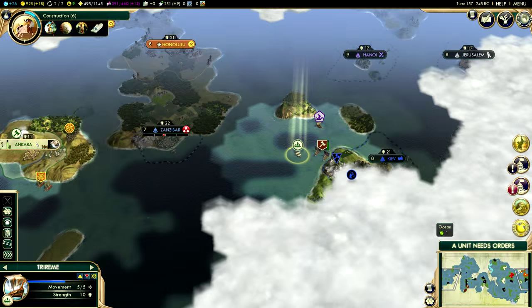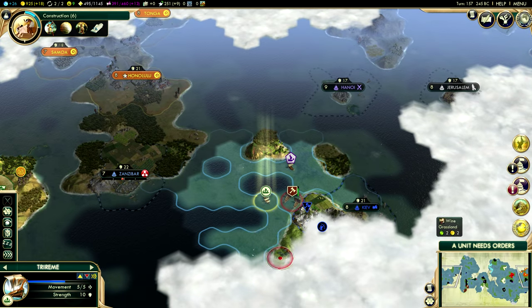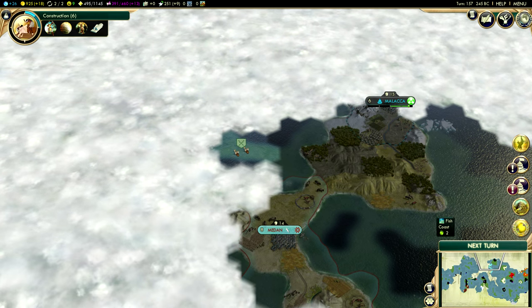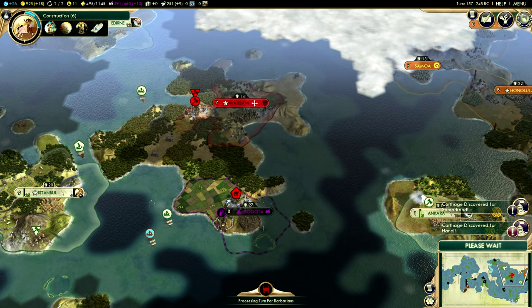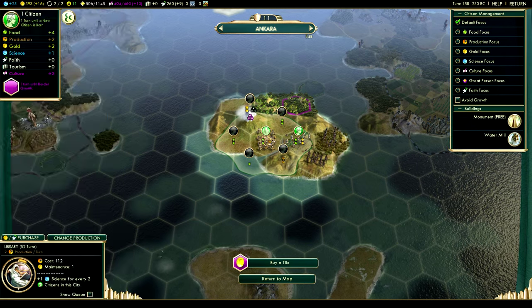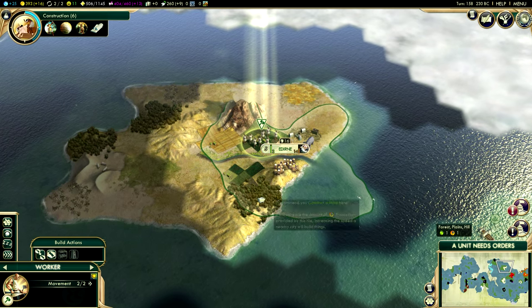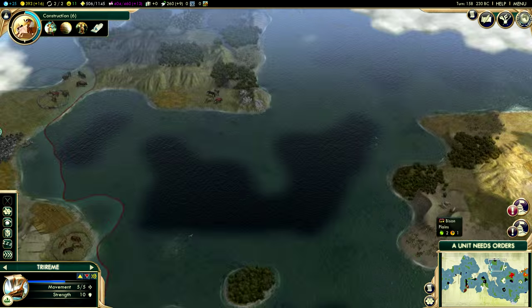Now we're going to send our ships around the block to see if we can't find some Barbarians — as I call barbarians I encounter. It looks like we're almost going to encounter Carthage next turn. Look at who's in the middle of all of my cities — none other than Poland itself. Poland will be a nice, juicy target for our next annexation. At least we're keeping things historical — they didn't fare too well against the Ottoman Empire, if I remember my history lessons correctly.